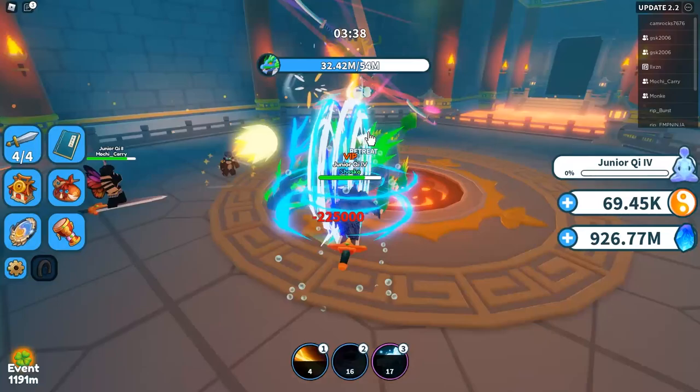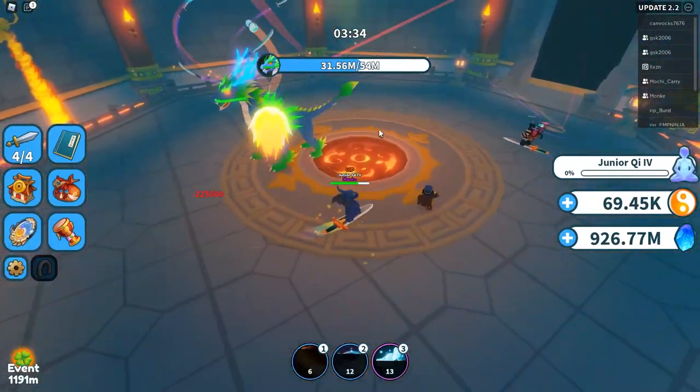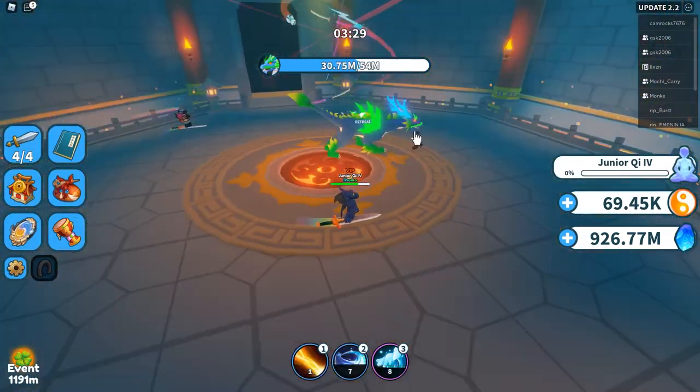If you have at least one junior key four with your team, you are pretty much covered. This player can pretty much tank the entire time. They can stand still and the boss can hit them for the full five minutes and they will almost never die.